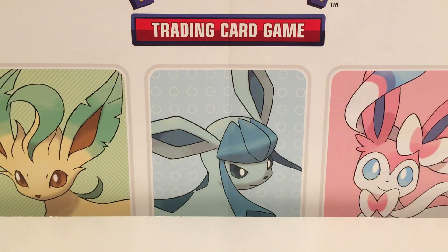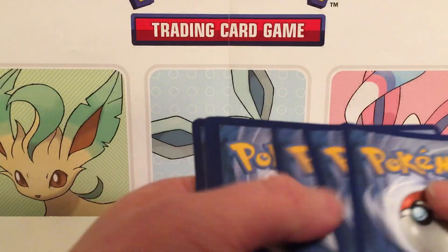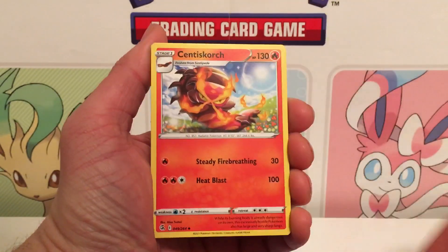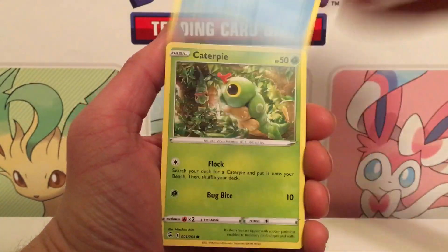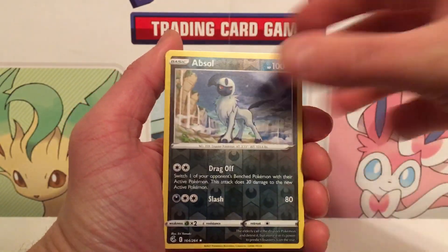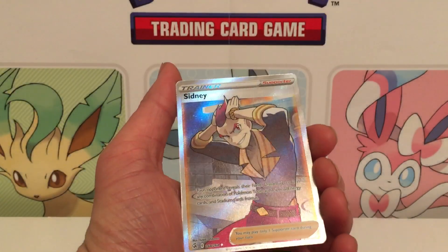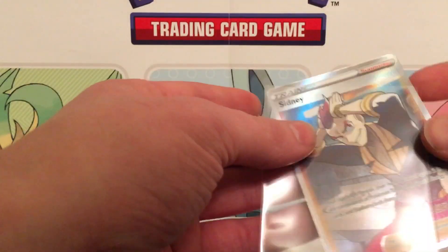As we crack open this pack — hey guys, please consider hitting that subscribe button, hitting the like, leave me a comment. I appreciate the support and love. We are looking for Mew VMAXes, Genesect V's, and stuff I don't have. And look at that — we got a Sydney right off the bat! A Sydney, which is definitely a new card for me. That's my last full art trainer.